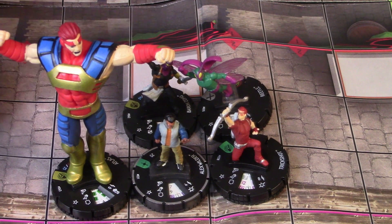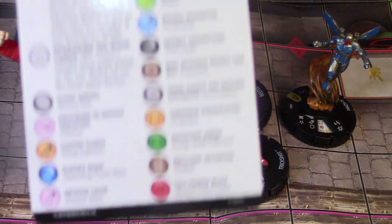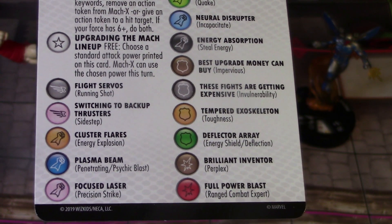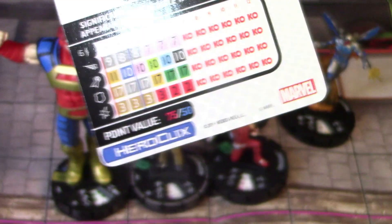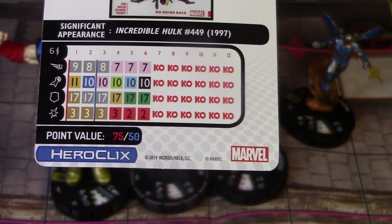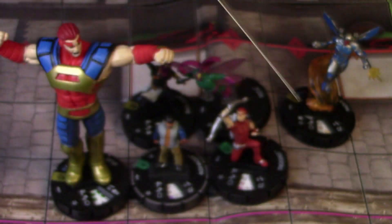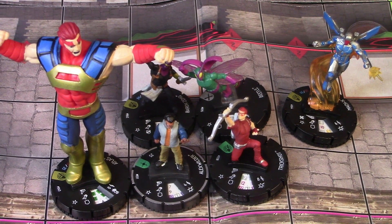The next figure is Mach X, or Mach 10. He has the Assembled Bolts and Masters trait, and then this cool trait: free, choose a standard attack power printed on this card — Mach X can use the chosen power until your next turn. We're playing him at the 50 point line because we're probably going to be replacing his attack value to be better than a 10. He helps with Flying Running Shot at six range, can pick any attack powers he needs, has Perplex to help the team, and importantly has Improved Targeting — ignores hindering terrain so he can shoot stealthy characters. He's going to be our main ranged attacker, while Atlas is our main close attacker.